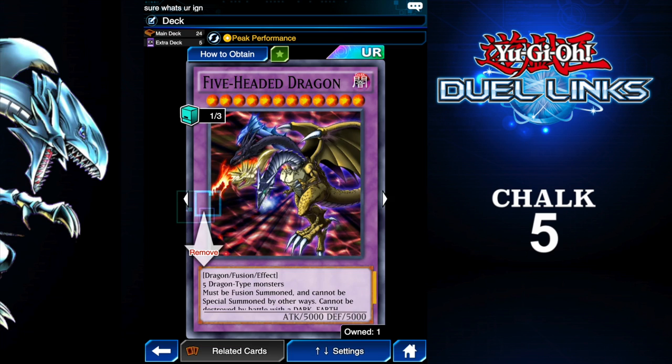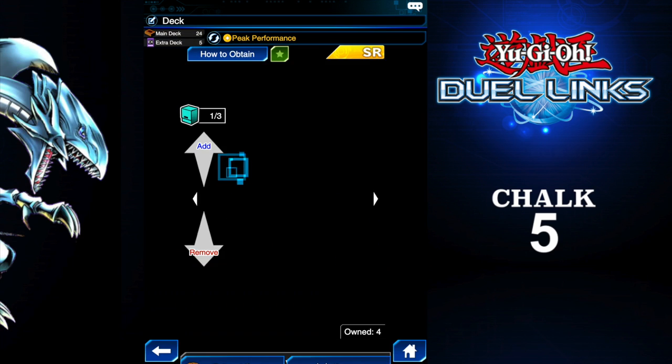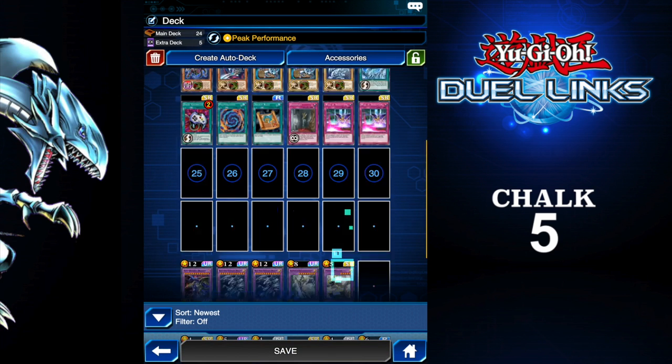And then I've got these in my extra deck. This one's awesome — the Five-Headed Dragon. That was in the first series, if you remember it. It's super powerful, and actually not that hard to get when you've got all dragons. You only need to get a Polymerization.